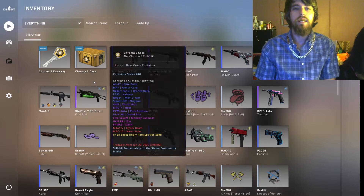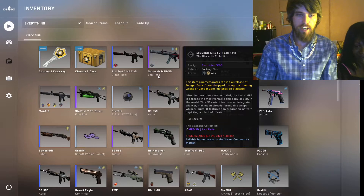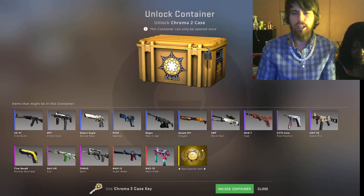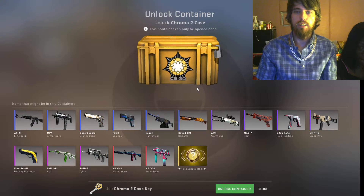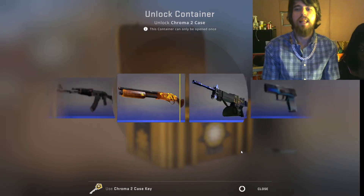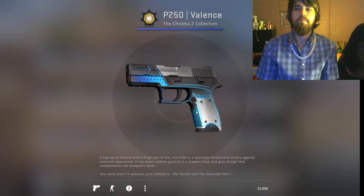Welcome back to another case opening — the Shitty Crowing 2 case. Trying to get lucky here, obviously everybody goes for the one rare special item, a one-in-a-million chance. Probably not gonna happen, but anyways. Let's go, let's give it a shake.